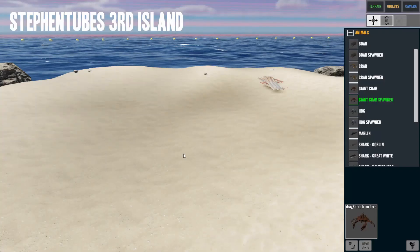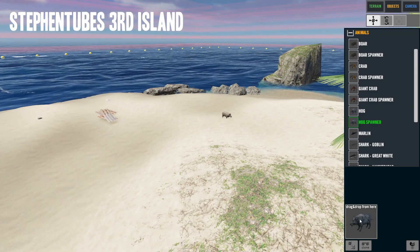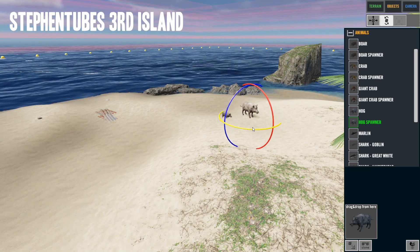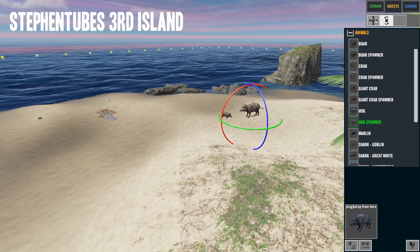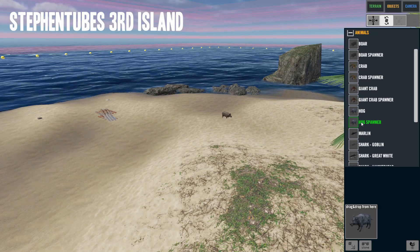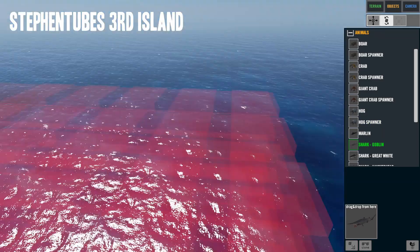I absolutely hate giant crabs — I'm putting that in the trash. Here's Hog and Hog Spawner. Put a big momma hog right there and tell them to stay together. You can put a lot of hogs in there if you want. There is a limit to what we can do.